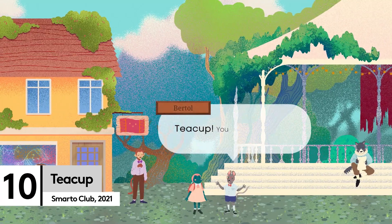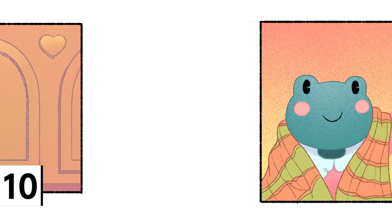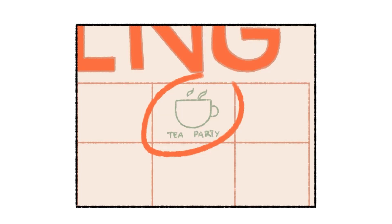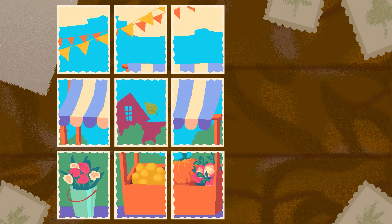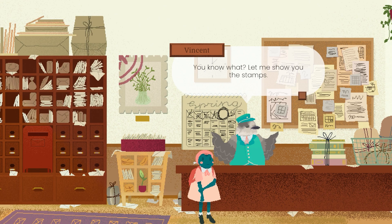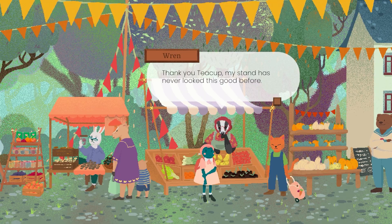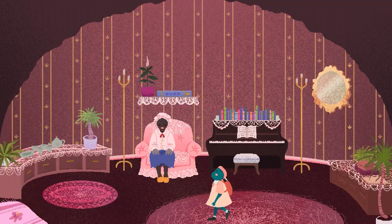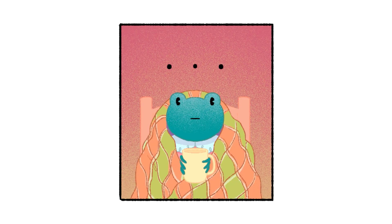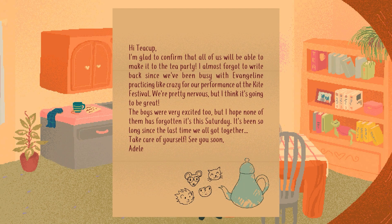Cute name? Check. Cute animal pals? Check. Cute shy frog who's looking for the ingredients to host a tea party? Bit of a niche request, but check. Teacup is a freshly brewed cup of whimsy that's all about completing tasks for the characters you meet, in exchange for help gathering everything you need to put on a tea party to remember. If you want something charmingly wholesome that you can complete in a single sitting over a pot of your favourite tea, then pop on the kettle and download Teacup.